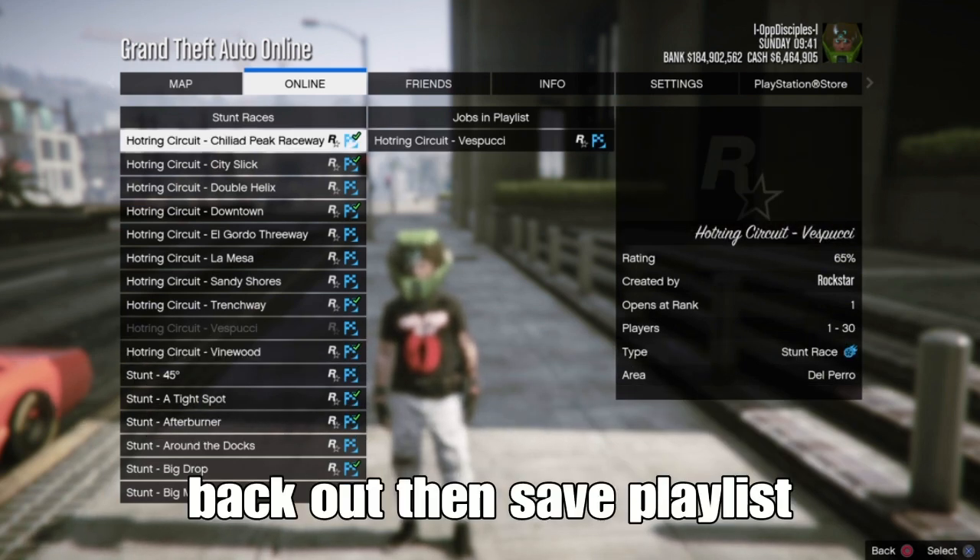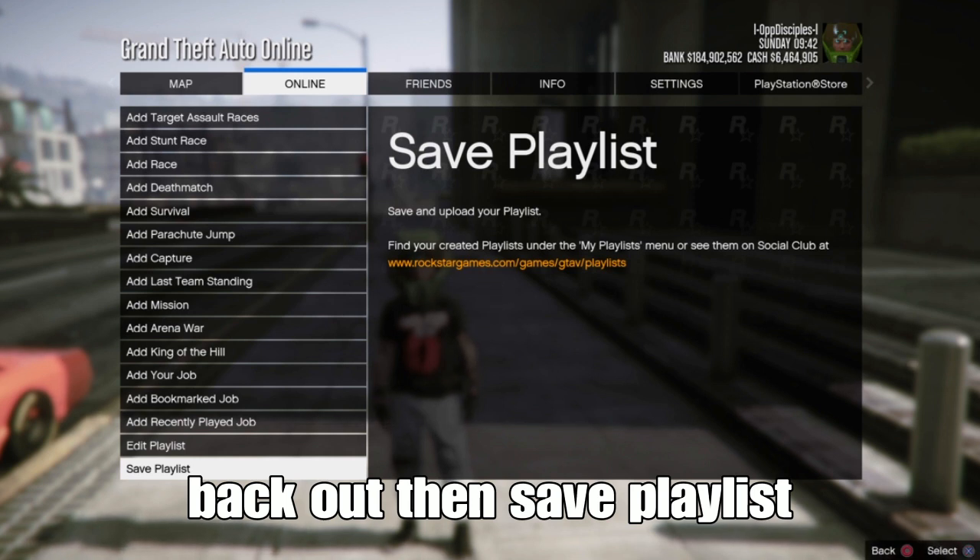After that, you want to back out and save the playlist. You can name it anything — I'll name it 'IA badge.' You can name it IA badge or anything of your choice, just save your playlist.